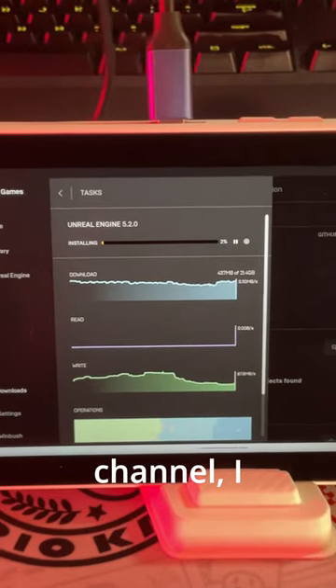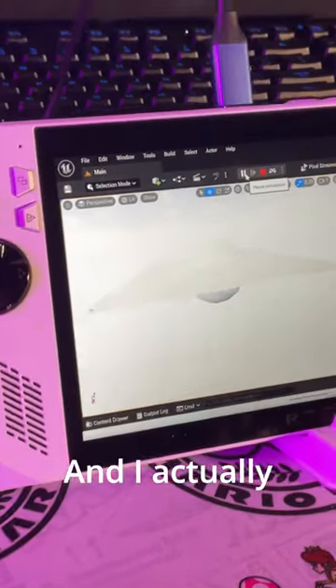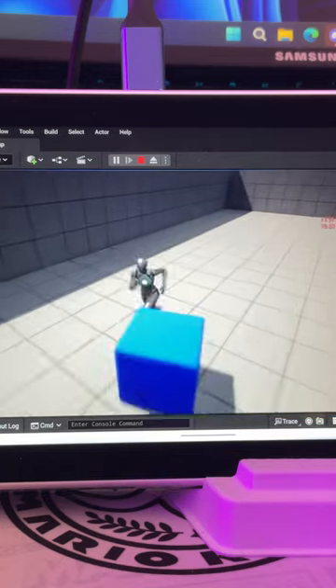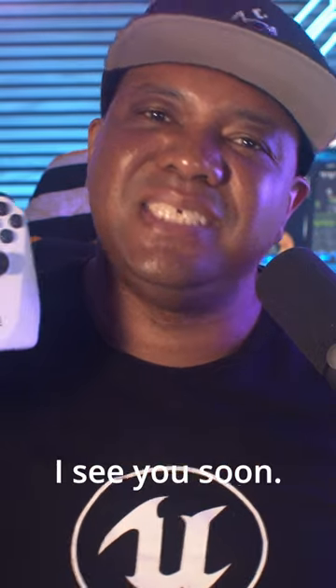On my YouTube channel I actually show you guys that I installed Unreal Engine 5 — 5.2 to be exact — and I run it through a few paces. So if you want to see exactly how this holds up when I'm running personal projects or even trying to make a third-person game, make sure you go to my YouTube channel at youtube.com/jonathanwinbush. I'll catch you on the flip side — see you soon, take care!